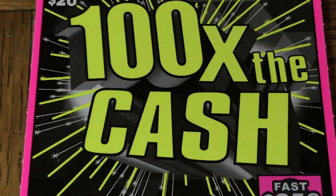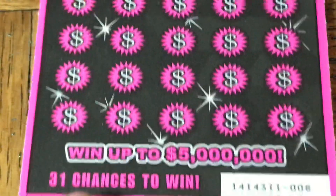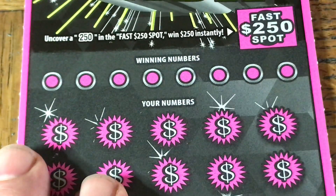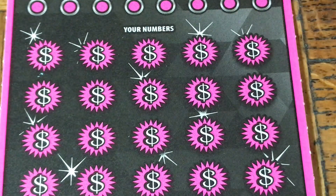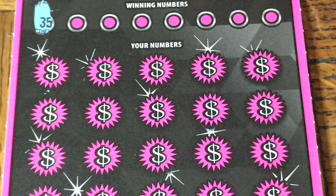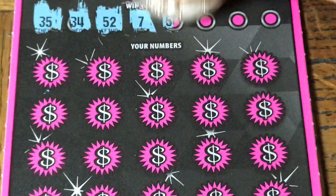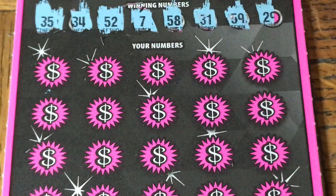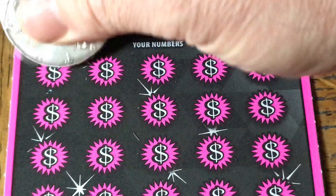Next on deck is our 100 Times the Cash. This is 1 in 2.87 for any prize, 1 in 4.02 for the cash prize odds. Ticket 008. First thing is the fast $250 spot — we need that 250. We got a 2, 5, 4. Main part: get the match, or a 10, 20, 50, or 100x. Numbers are: 35, 34, 52, 7, 58, 31, 59, 29. This ticket is kind of weird scratching too.